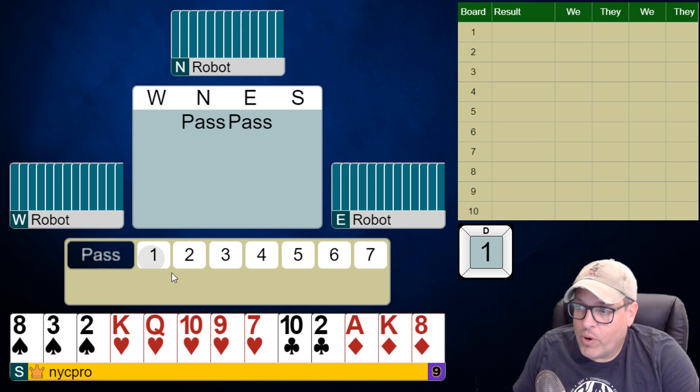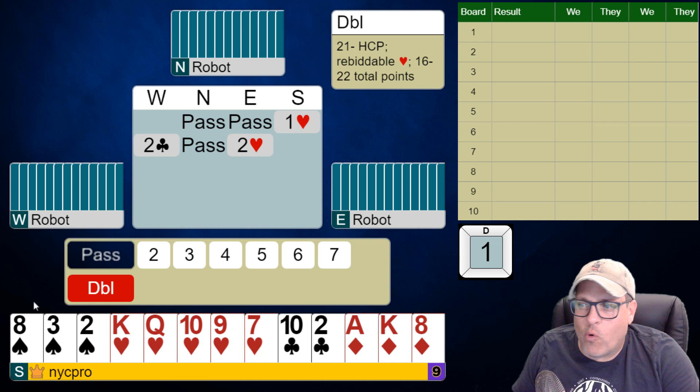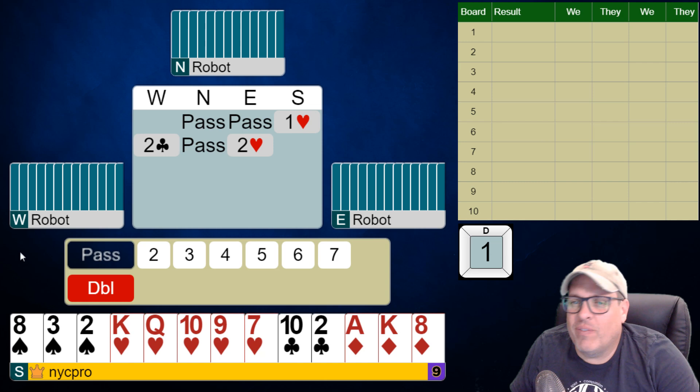We're going to open a heart in third chair, and we see it goes two clubs, pass, two hearts. So maybe this is the opponent's hands. When you see this, we can mouse over things and see what they're going to be, and this is helpful for you folks that are playing bridge — relatively new and playing in Bridge Base. It's a good way to figure out what these bids are going to mean.